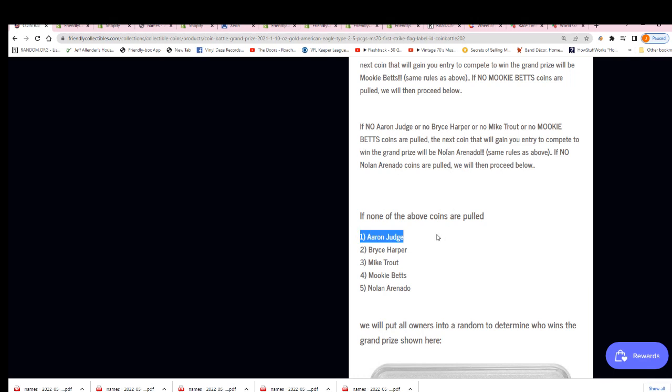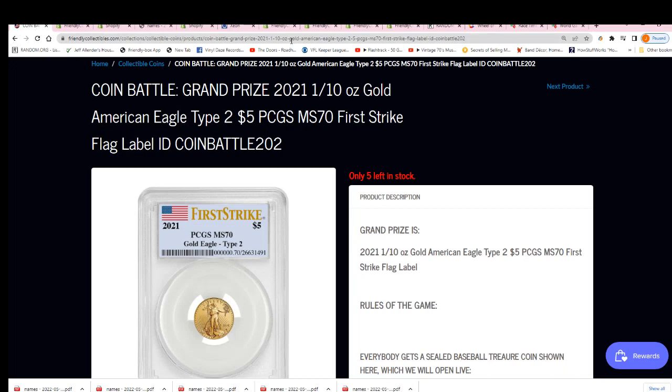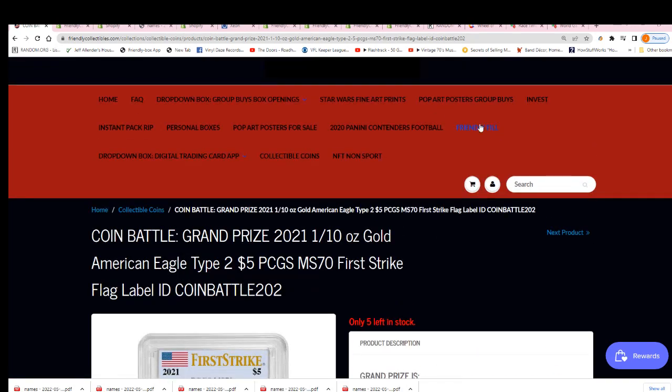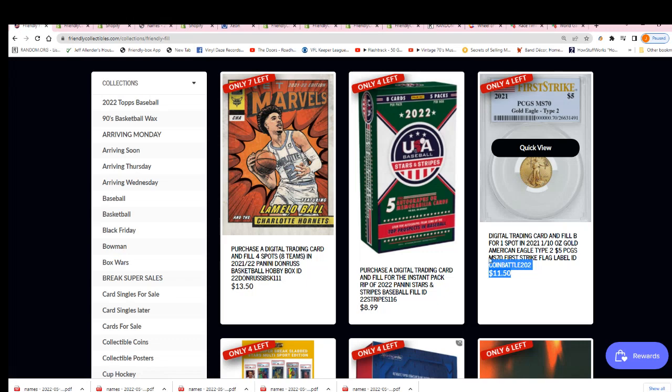If there are duplicates and two people own Aaron Judge, it will go to a random between the two owners. This is the ranking system for our coins in this particular product. You'll be getting one of these baseball coins. We are running the filler right now, and the filler is a four-spot filler where one winner gets into the break for a quarter of the price — $11.50.